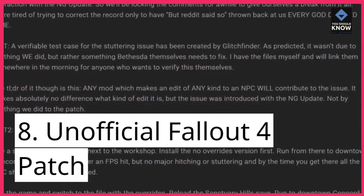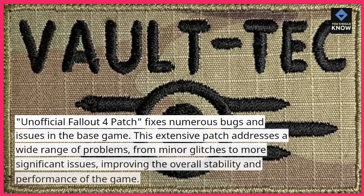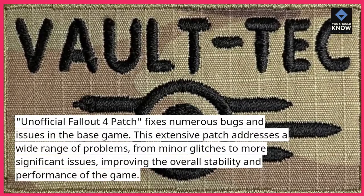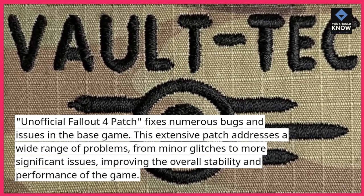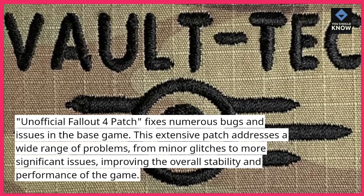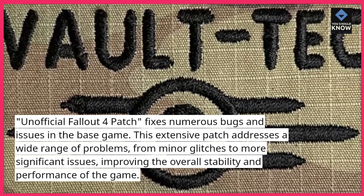8. Unofficial Fallout 4 Patch fixes numerous bugs and issues in the base game. This extensive patch addresses a wide range of problems, from minor glitches to more significant issues, improving the overall stability and performance of the game.